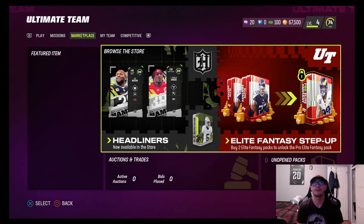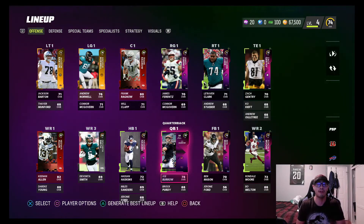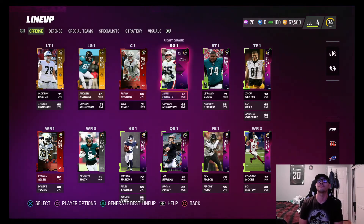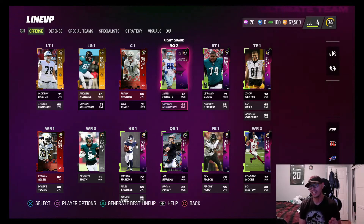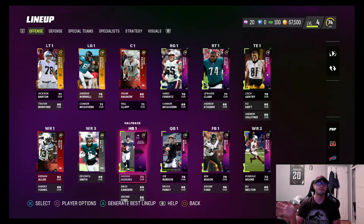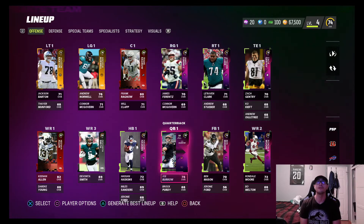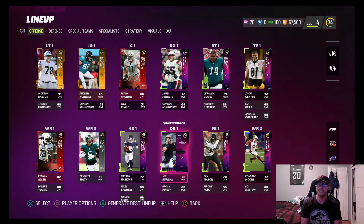Whatever we got from those packs is what's on our team. Let's show you the team lineup. I also got the very low coin price packs that offered low overall golds. As you can see, we have some low overall golds on our lineup. There's a pack for like 300-500 coins where you get a full set of offensive linemen and a running back. We got Rondel Moore, Demonte Smith, Keenan Allen as our best weapon on offense besides Joe Burrow, and Frank Ragno on the offensive line — pretty solid to start off.